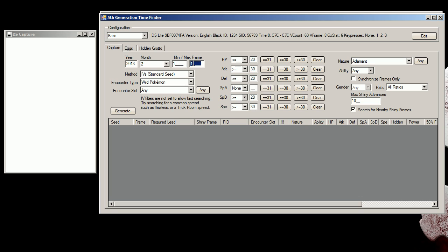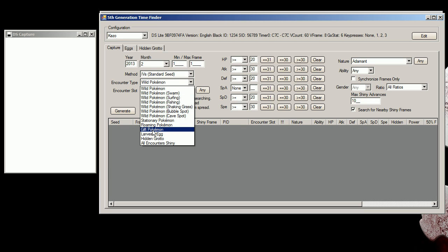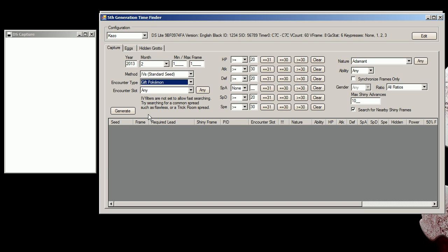The min and max frame is set to 1 because you want the IVs frame to be on frame 1 so that you don't have to advance that. You might just need to save a few times to advance the PID frame number. We're going to go to Gift Pokémon here and click Generate.